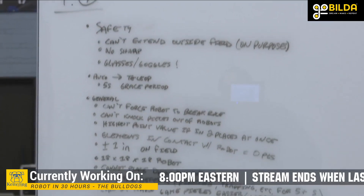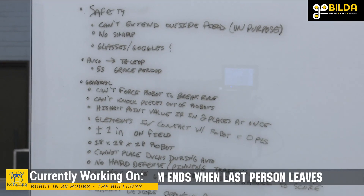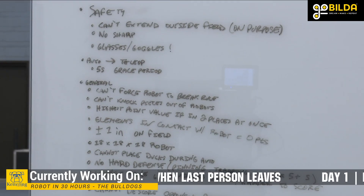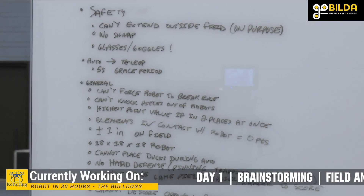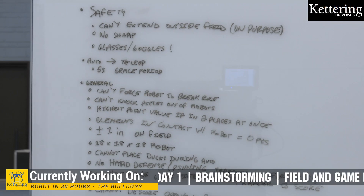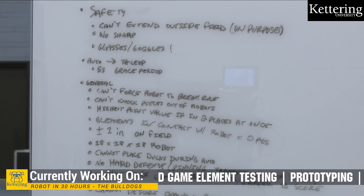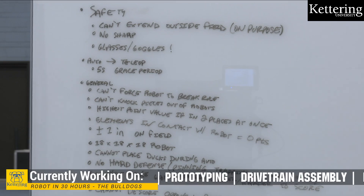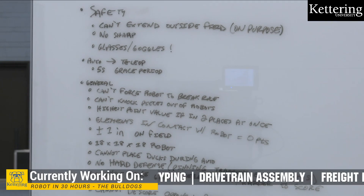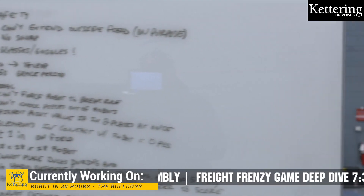Some general safety procedures: you cannot extend outside of the field on purpose. There are allowances for accidental extension, but just try to avoid it, because we want to be safe playing Freight Frenzy. You may not have any sharp or dangerous apparatus on the robot. All team members must have glasses or goggles on while on the field. Closed-toed shoes are also important. As far as the autonomous to tele-op period, there is a five-second grace period with a 3-2-1-go countdown.